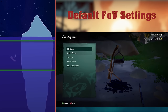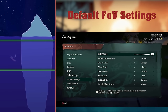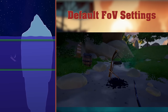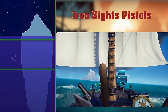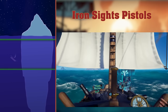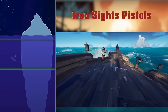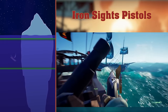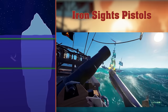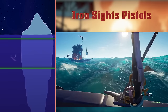Default field of view settings. By default the field of view is set to 78. Usually, when I teach someone new how to play the game, the first thing I tell them to do is to go into their settings and set the field of view to 90. Iron Sights pistols. Some pistol skins have better sights than others. The best pistol for iron sights is the mercenary pistol. Watch this. What a shot. Got him.